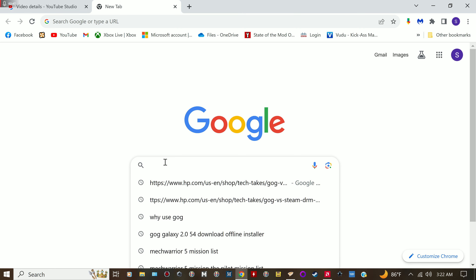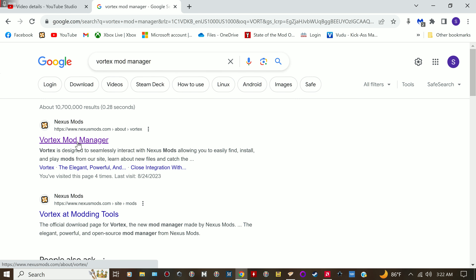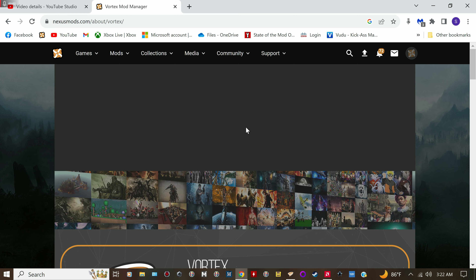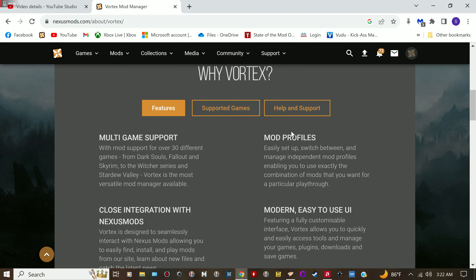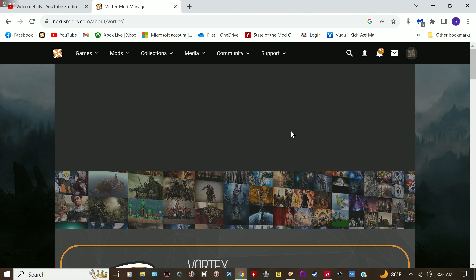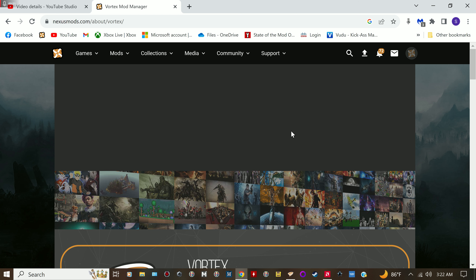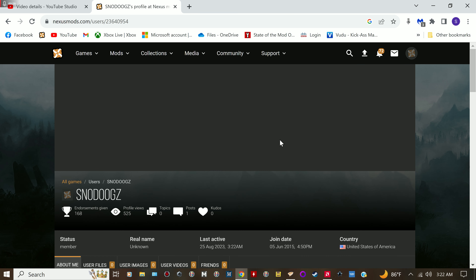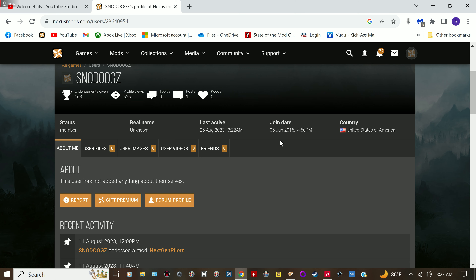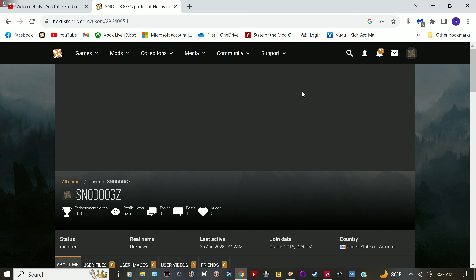In Google, search for 'Vortex mod manager' and click on it. I'm already signed in, but if you don't have an account you'll be greeted with a page that says sign in or set up an account. All you need is an email address, a password, and then it'll ask you to fill out your profile.